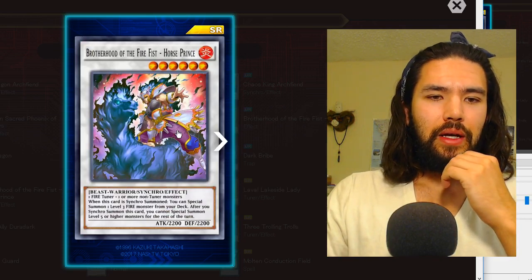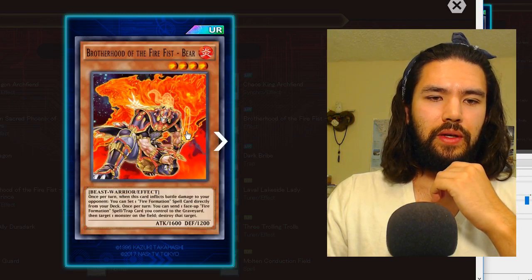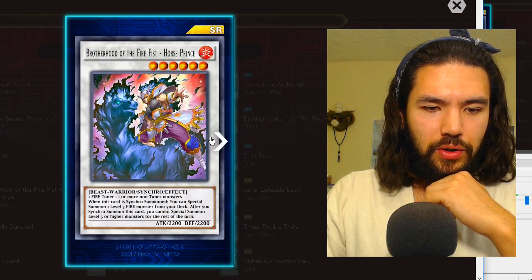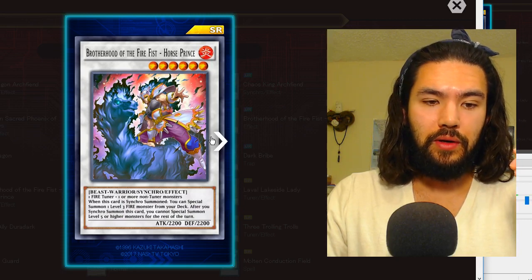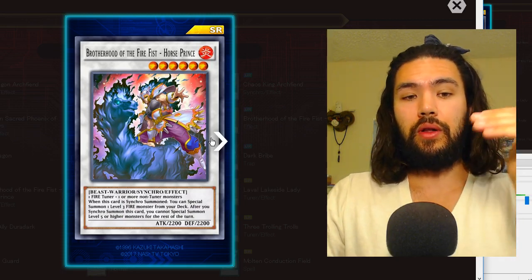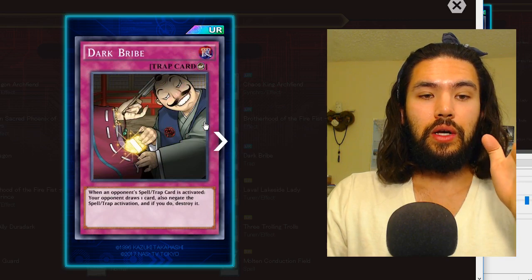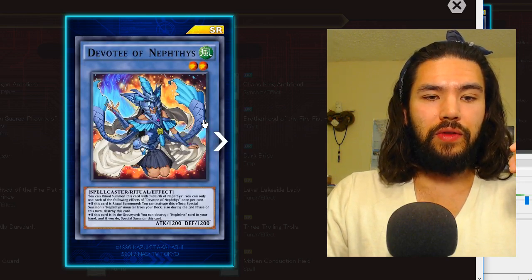Brotherhood of the Fire Fist Horse Prince is the first super rare — this is what you're special summoning with Spirit. If this card is synchro summoned, you can special summon a level three fire monster from your deck. After you synchro summon this card, you cannot special summon level five or higher monsters for the rest of the turn, so you can't synchro climb off of Spirit into Horse Prince because it would be way too easy.